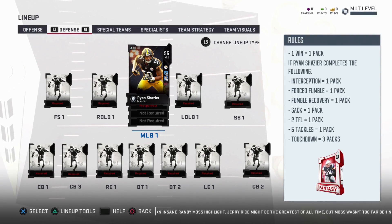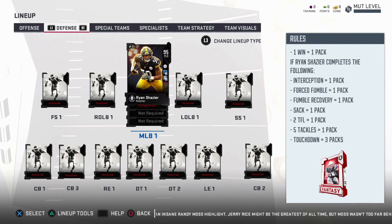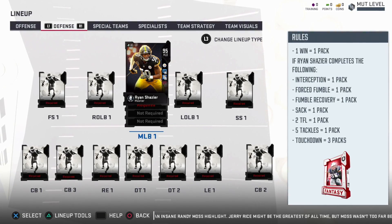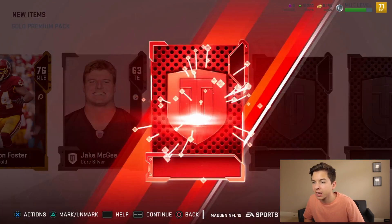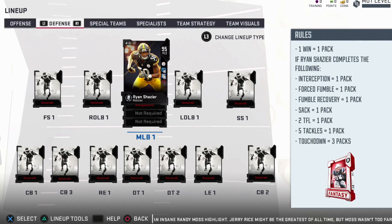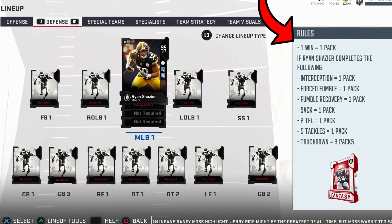Yo guys, what's going on and welcome to another episode of Shazier Super Bowl. If you guys are new around here and don't know how this works, we have to build our entire team around Ryan Shazier. The only way we can earn these players is through packs which we get based off performance and winning. If you guys want to know the exact rules you can just pause the video and read them in the box to the right.